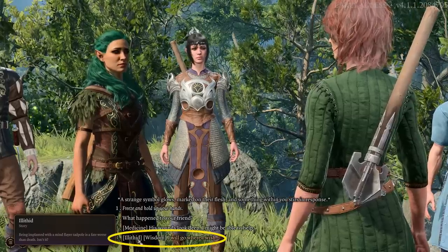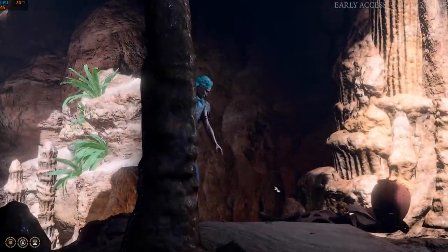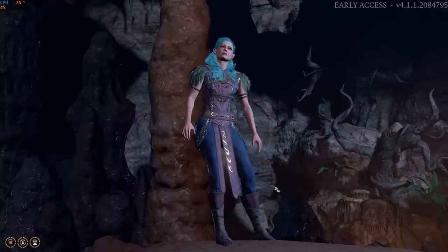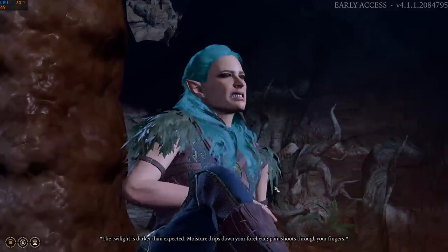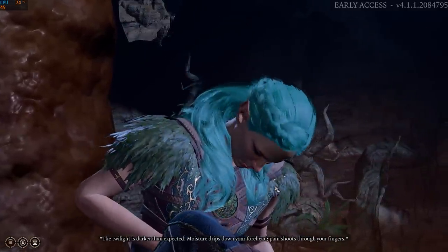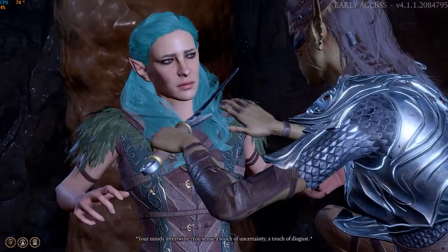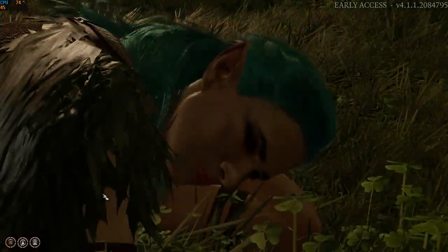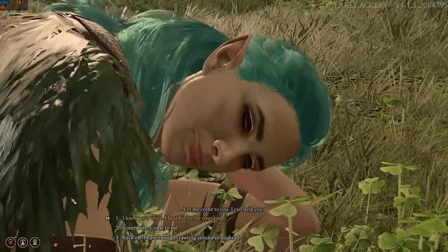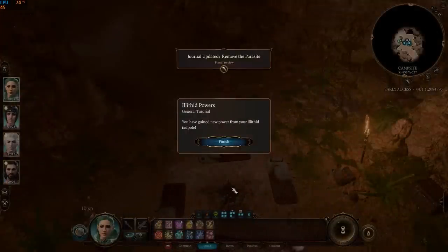Just northwest of the druid grove gates, taking a long rest after this conversation will trigger another cutscene: 'The twilight is darker than expected. Moisture drips down your forehead. Pain shoots through your fingers.' Here you can use illithid wisdom for the third time while confronting Lizel's Chosen. In the dream sequence that follows, don't resist the goddess — or whoever this person is. Once you wake up, you'll get a message saying you have gained a new power.